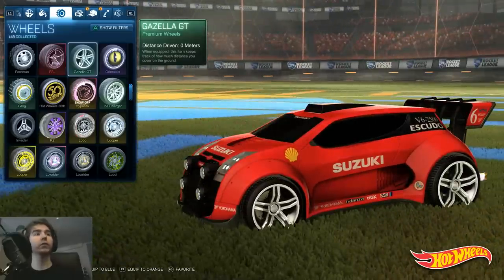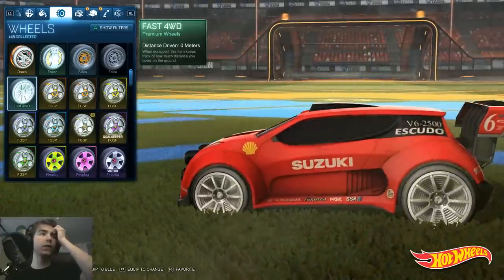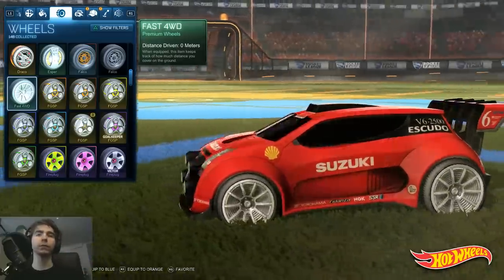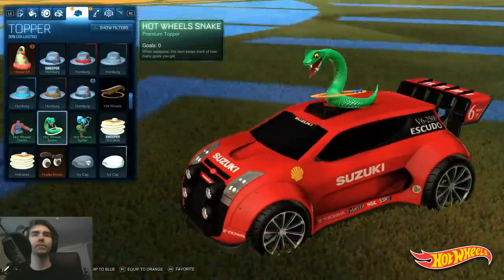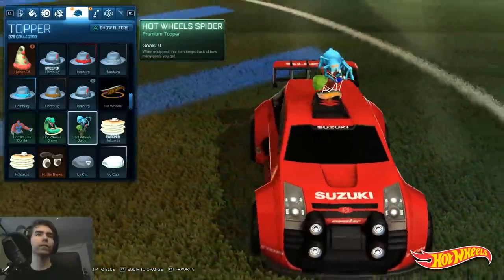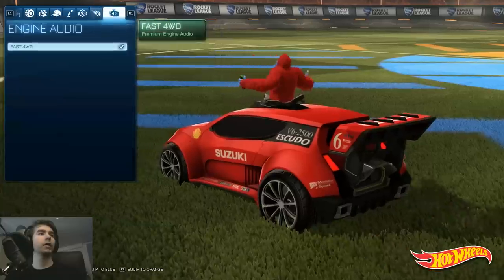It also has a few extra items: the MR11 wheels, the Hot Wheels 15th Anniversary wheels — there's a lot of modding potential in these, they could easily be modded to look like anything. The Gazella GT wheels, and honestly the Hot Wheels wheels are really sick looking, they're actually really cool. And the Fast Four-Wheel Drive wheels are part of it as well. There are also cute little hats — what the hell, I haven't actually seen these before.